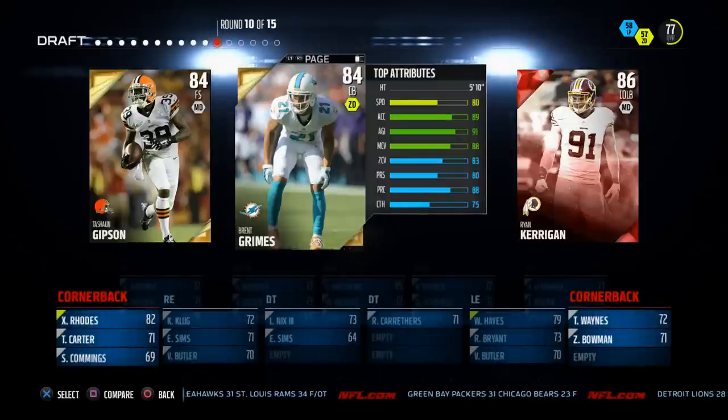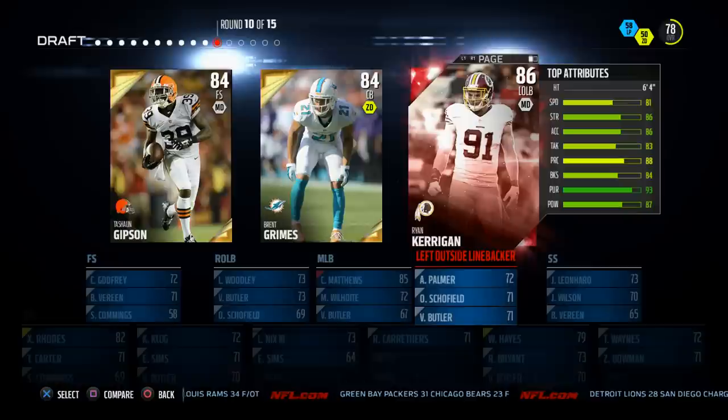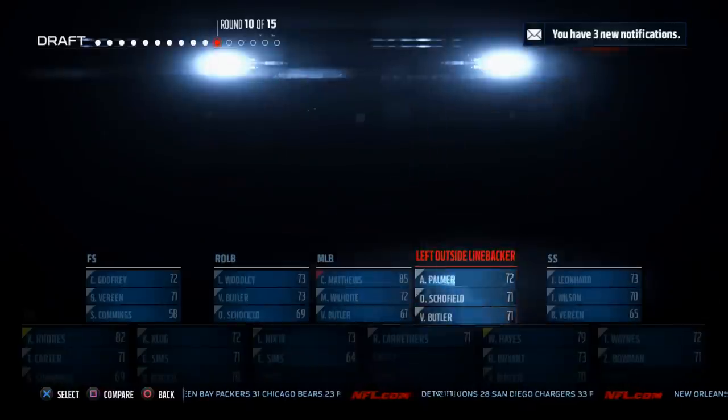In this situation we've got Brent Grimes and Ryan Kerrigan. Ryan Kerrigan is probably who we're going to get — he has 85 block shed, 87 hit power, 81 speed, 86 acceleration, pretty good ratings. I think he has some decent pass rushing skills, so we're going to go ahead and go with Ryan Kerrigan.